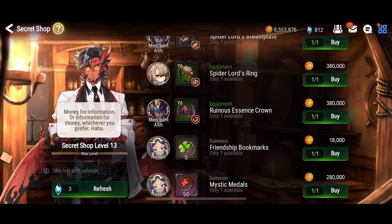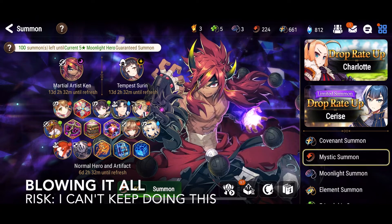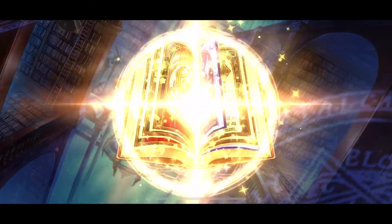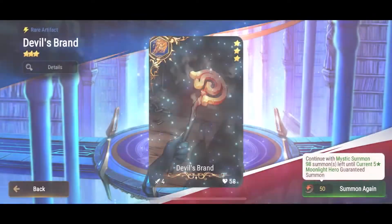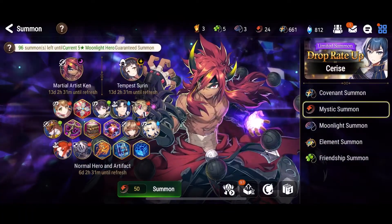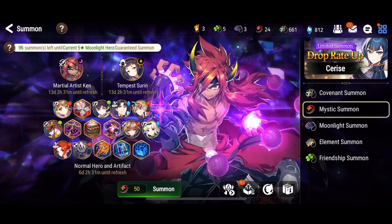I thought the best way to end the video would be how it's supposed to end — with me getting nothing from four mystic summons. This wasn't in the script. That's more like it. Yeah, here we go. This is where the script comes in. That's what we like to see. Well, that was utterly underwhelming — probably a pretty good indication of what the next couple months of summoning is going to look like.